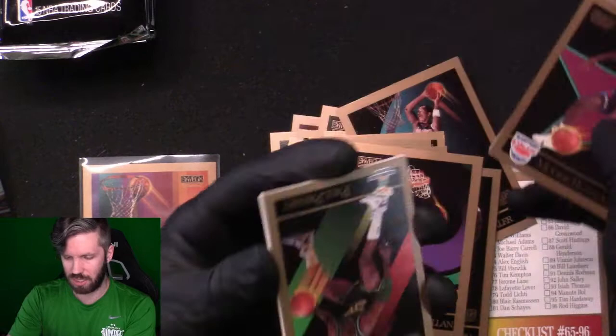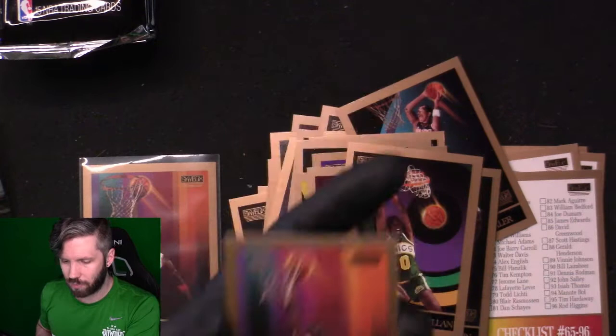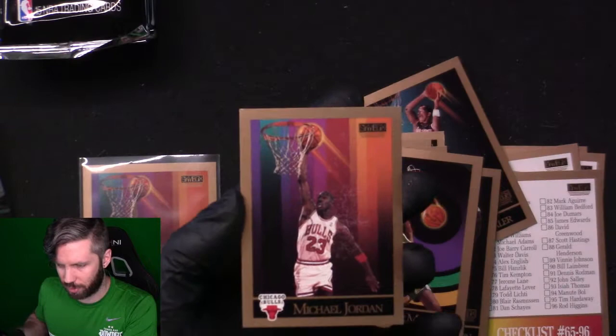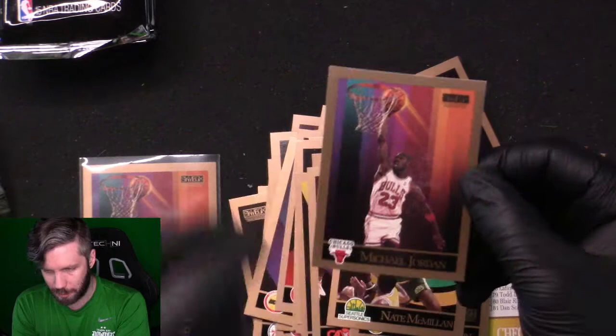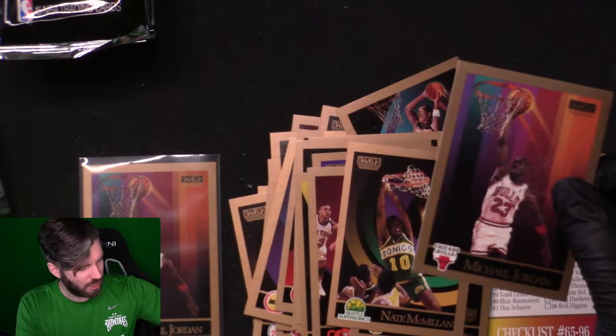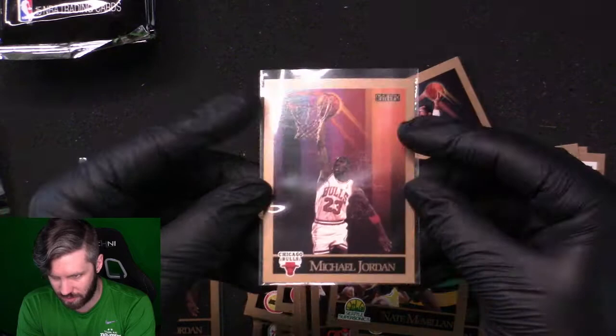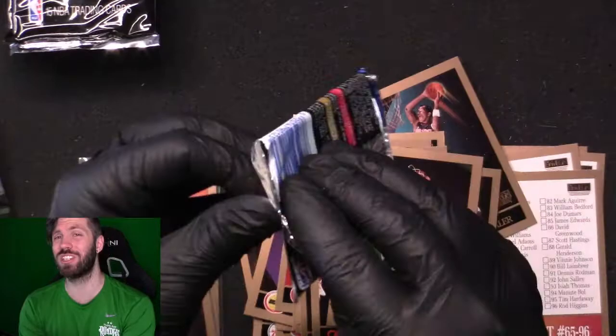Charles Oakley, McGee, Paul Pressey, Petrovic — what's this? There's actually a little print error on it. So we got two Michael Jordans — rough corners. This card isn't worth a lot of money at all, but end of the day it is another Michael Jordan. We're going to sleeve it so you guys can see — that does not come off, that is a printing error. Glad that wasn't our only Michael Jordan.